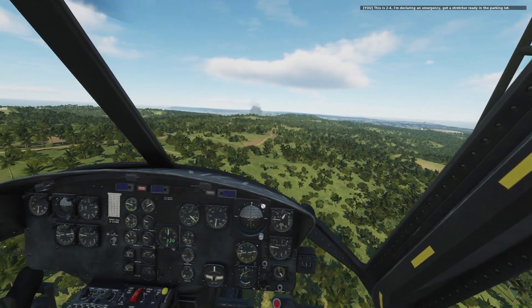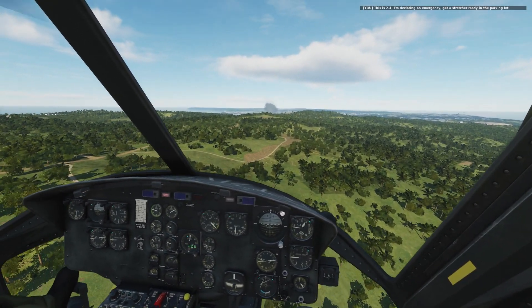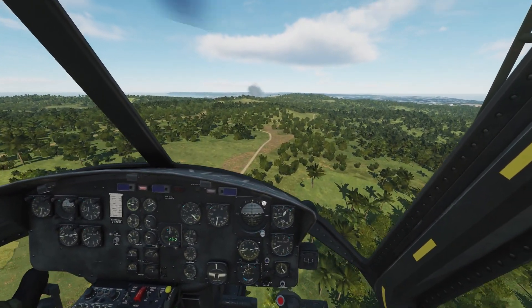So we can either return to base and let them take care of our door gunner there, or we can land at the hospital anyway. Let's use the F-10 menu — I'm going to land at the hospital anyway. This is 2-4, I'm declaring an emergency. Get a stretcher ready in the parking lot. I'm going to fly low and fast — no time to climb.